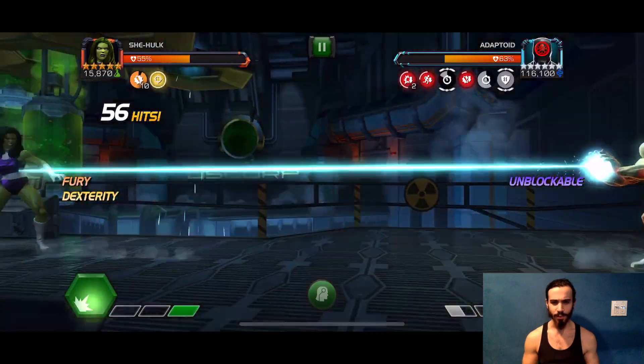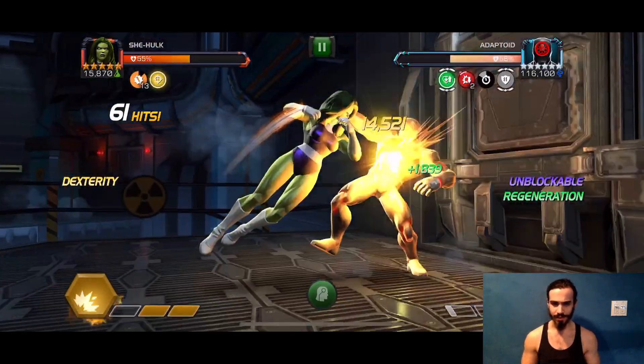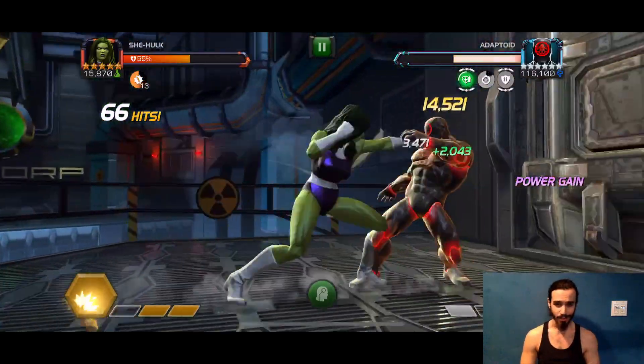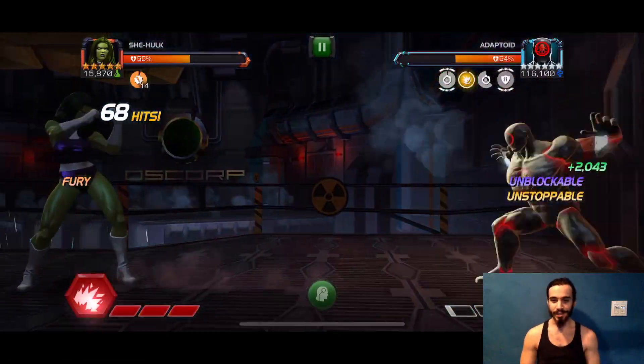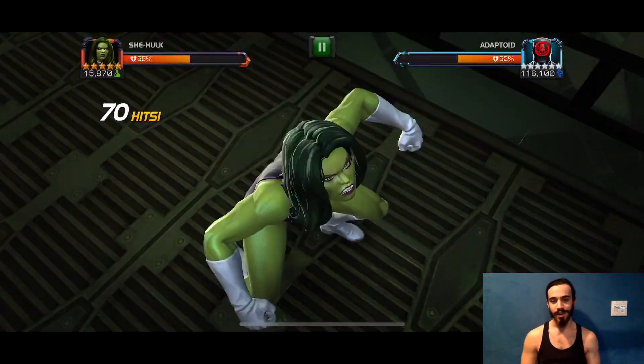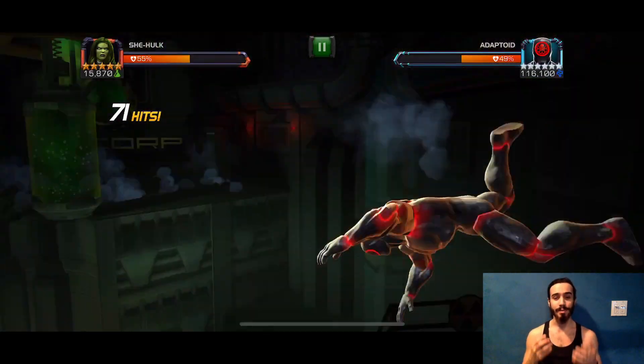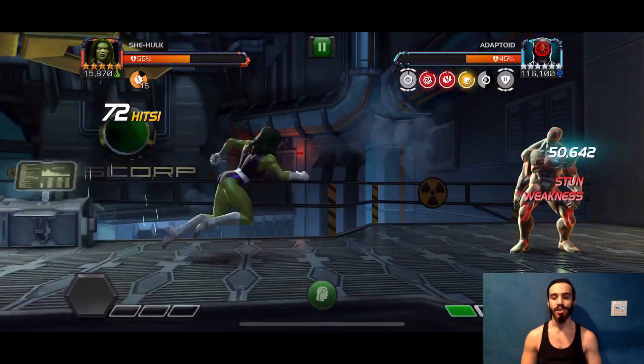We're already at 10 furies at 50 hits into the fight. My health is getting a little low because of recoil and the block damage being hefty, but as long as you go into this fight with full health you're going to end up soloing it without too many issues. He has the unstoppable buff here, so I'm throwing my special three, slamming him to the ground, spinning him around, throwing him into the wall — now he's stunned.